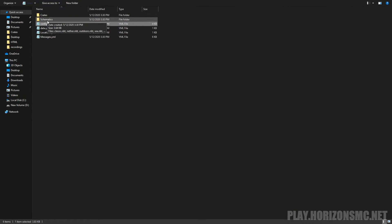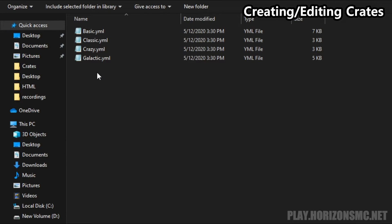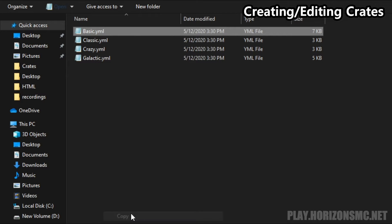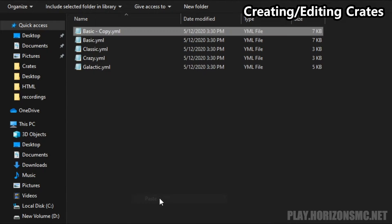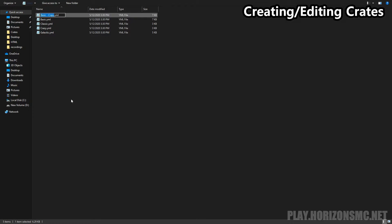The next thing we're going to take a look at is the actual crates folder. This is where you will edit, delete, or create crates. Each crate has its own .yml file. Right here we have the four crates that come with the plugin. I'm going to show you how to create your own crate. To do this we can just copy the basic crate and paste it, then rename it to the name of the crate that we would like. Let's say I want to create a vote crate, which we can give a key to players who vote for our server. I'm going to rename this crate to vote.yml.